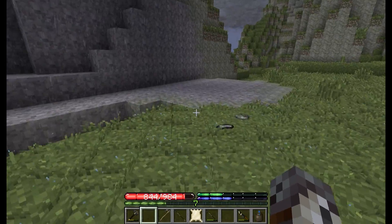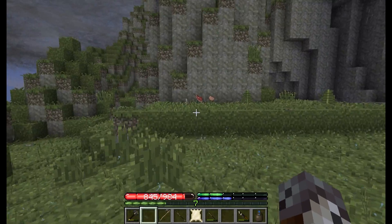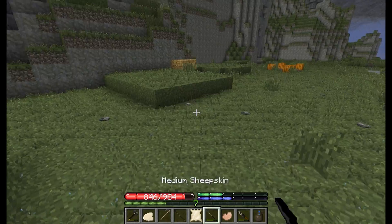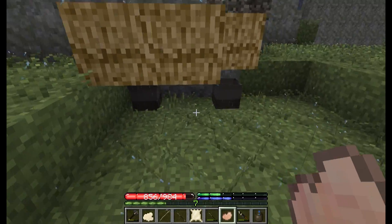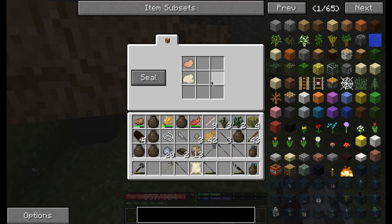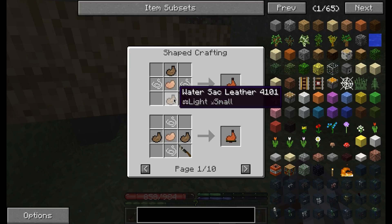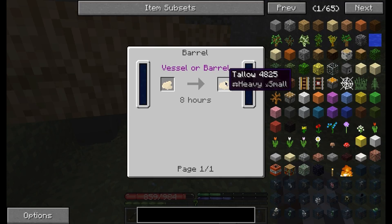So let's make sure we get everything we can from the sheep, because the sheep bladders can actually be used for something I'd like to get into this time around — leather water sacks. Because those are actually kind of nice. Tallow too.